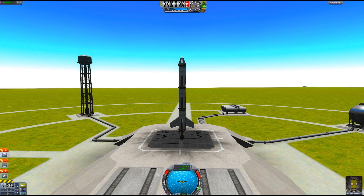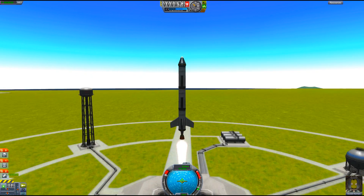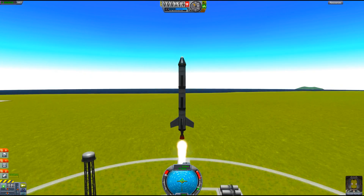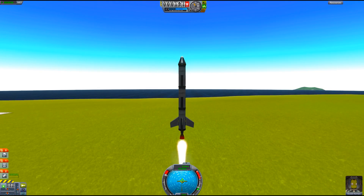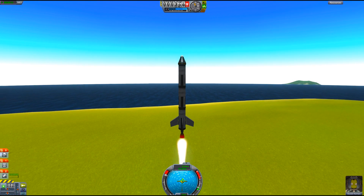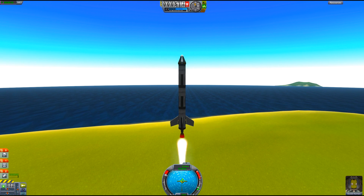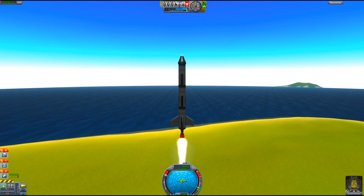We are going to go ahead and give this a shot. Hold shift down to get the throttle up and just a simple tap of the space bar — and we are off. The most important thing when flying, guys: do not stare at the ship because your camera might be all messed up. Always keep your eye on the blue ball and try to keep it right in the center, especially for the first 10,000 to 12,000 meters or so.